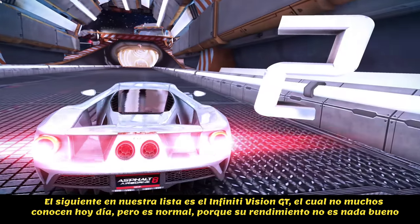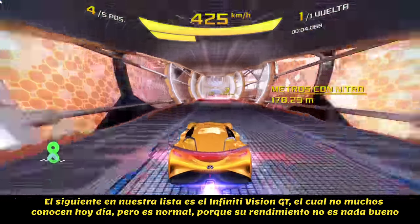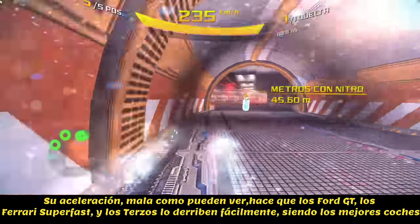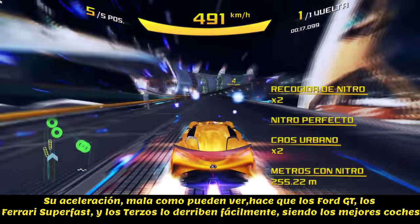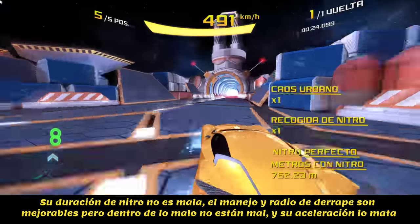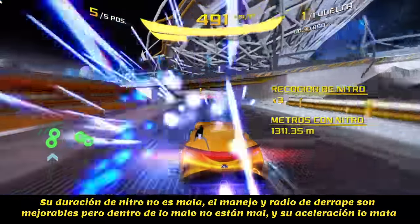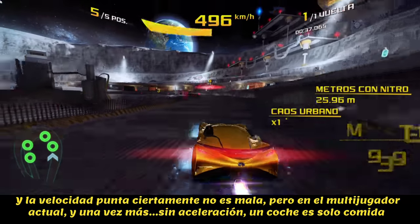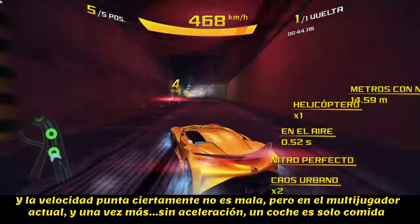At the second position we have the Infiniti Vision GT, a car not a lot of people know nowadays, but that's normal because its performance is really, really bad. Its acceleration is not the best — it can be easily knocked down by the Ford GTE, Ferrari Superfast, and of course the Terzo Millennio, which are the best cars at this rank. The nitro duration is actually way better than the HTT Plethora, but the drift radius could be way better. Acceleration is its main weakness, and the top speed is fairly good, but the acceleration basically kills this car.